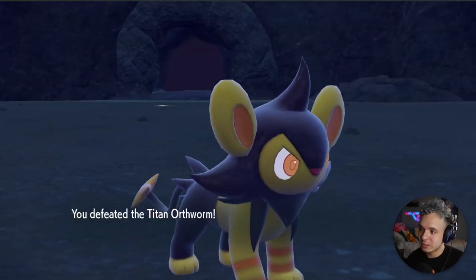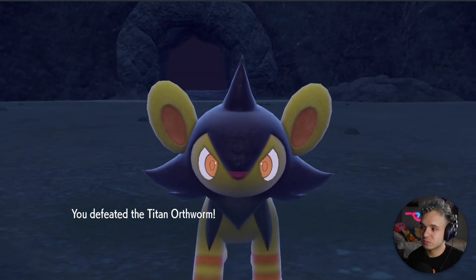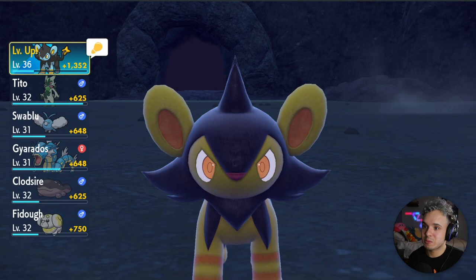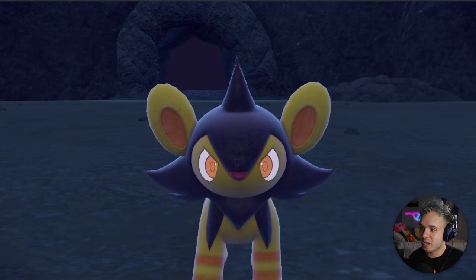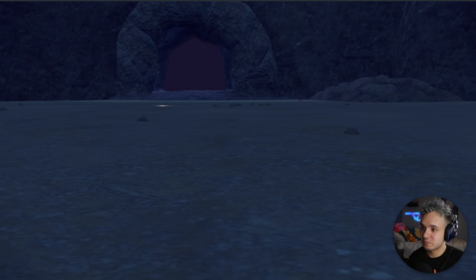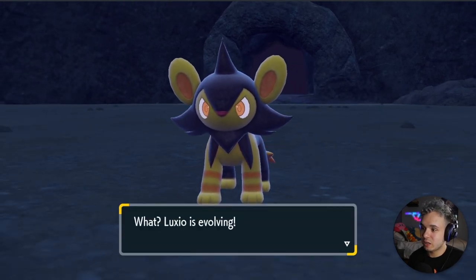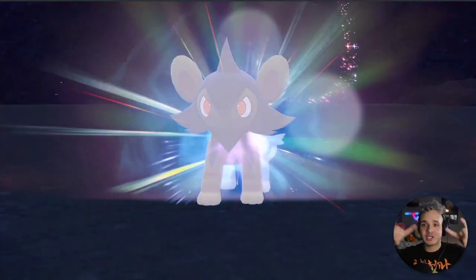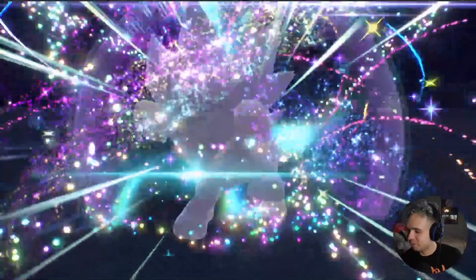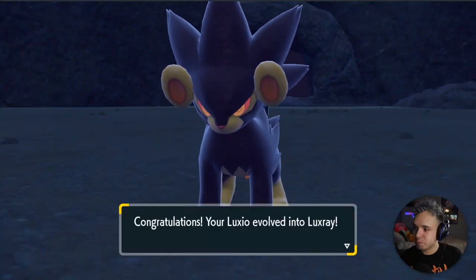Oh, I killed him — critical hit! I wanted to try to catch him but it's okay, could be a lot worse. Our little Luxio is proud. It wants to learn Scary Face — no, we don't need Scary Face. Luxio is evolving! Ayy, we're gonna get a Luxray! Look at that — Luxio evolved into Luxray!